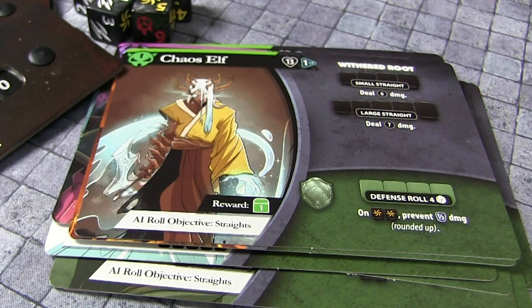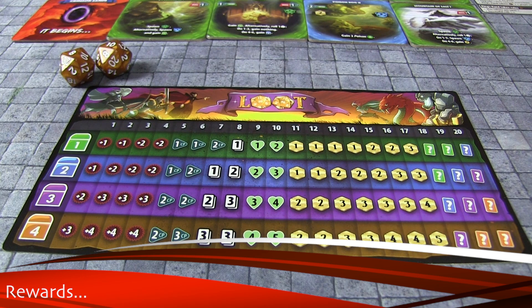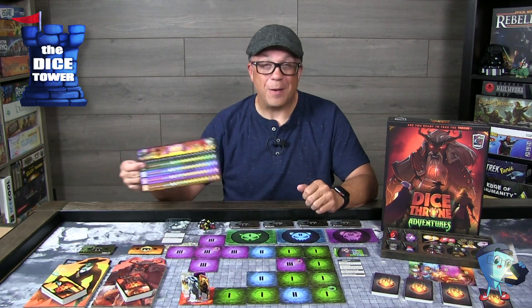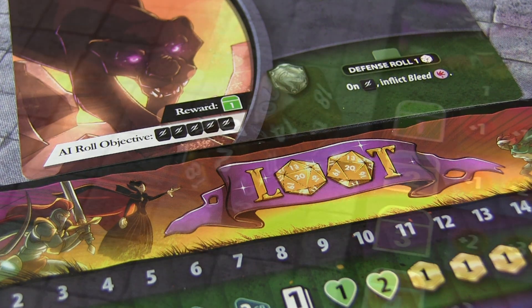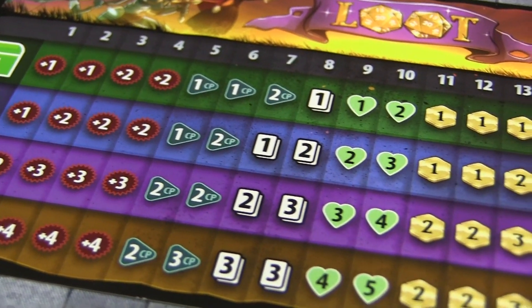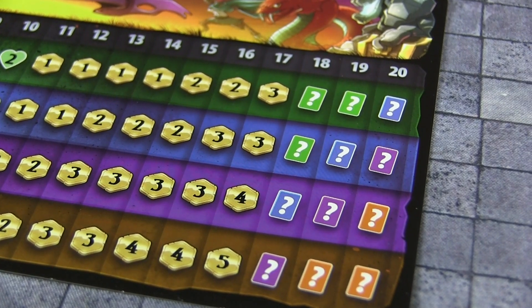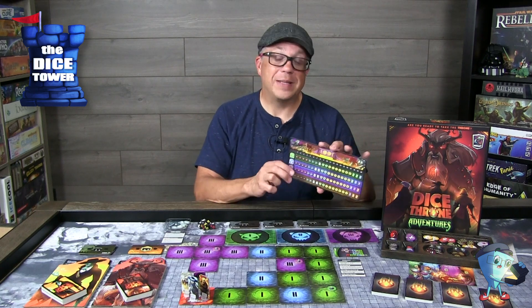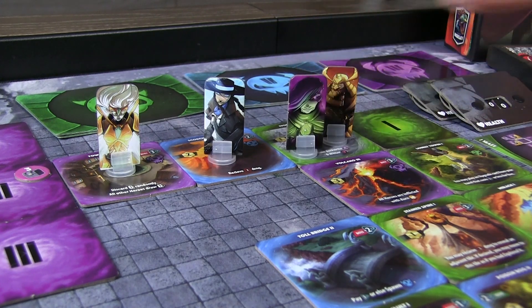Once you defeat a minion, it's time for rewards. There's a really cool mechanic here — you roll a 20-sided die against a handy table. Based on the level of minion you've killed, the minion card shows which level you roll against. You might collect bonus damage, extra CP, or gold — which goes to the party gold total — or you might get a card that you can identify later by spending five gold at the shop. You might even get health back. It's a really neat mechanic giving you that sense of loot drop.